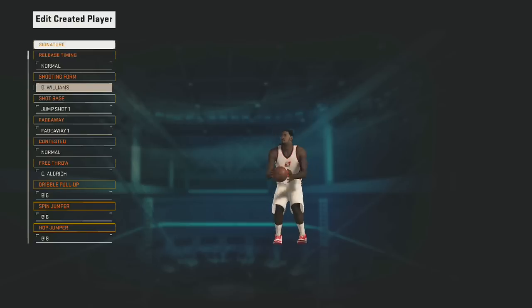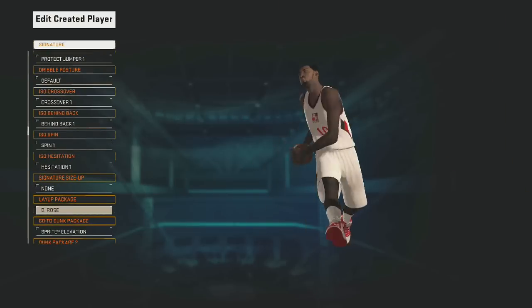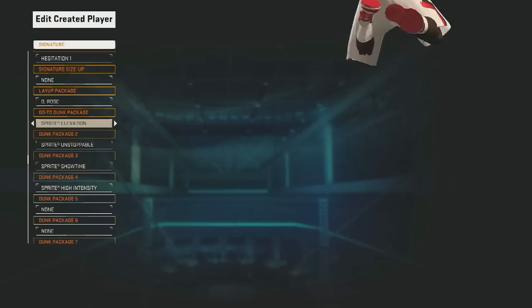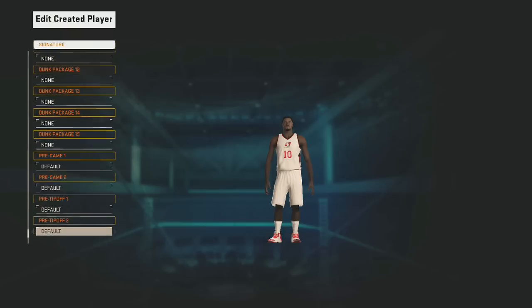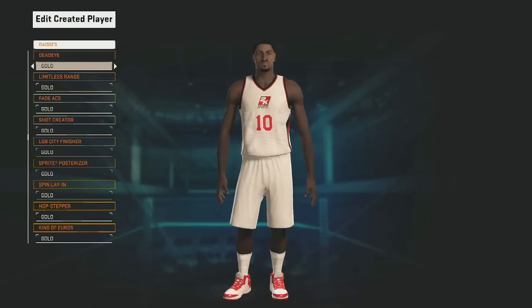For your shot base, you can change your shot base and shooting form without even buying it. I'm gonna let my friend do that. Choose whichever one you want. I put a D-Rose layup package as default, and for go-to dunk packages I put Sprite — you can't have that on My Career normally, but since you're doing this glitch you can. He could buy his own dunk packages after. Badges — this is the most important one: equip every single badge and make every badge gold.